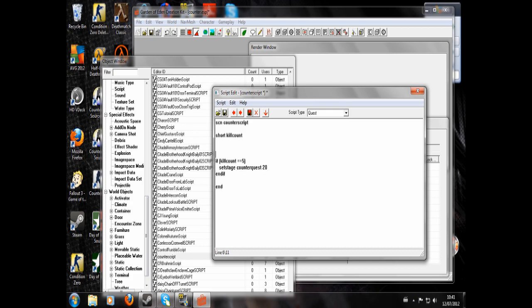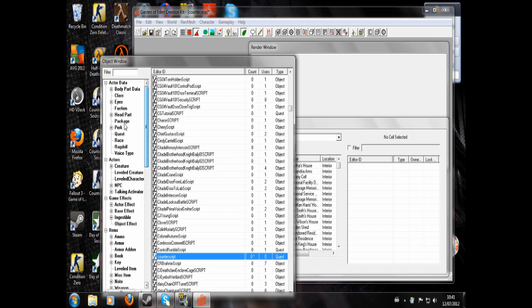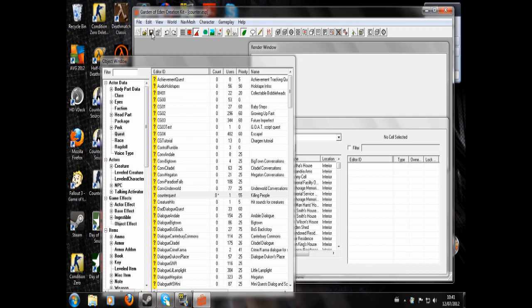I made a mistake — I forgot to do the 'begin game mode' thing. That's saved alright. So if kill count equals five, it will set the stage to return to the NPC that gave you the quest. In my quest it is five — there are five men you have to kill. So we go to counter quest again and search out the script that we just wrote: counter quest. You may also want to change the processing delay to one, so this happens immediately.